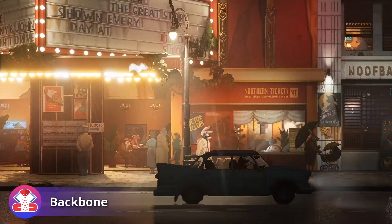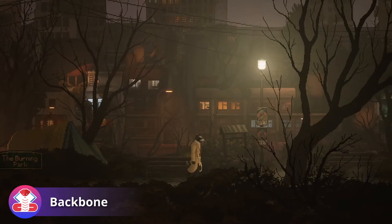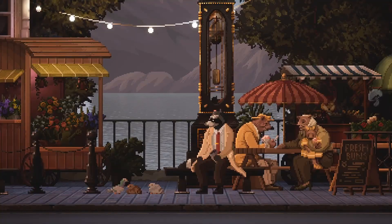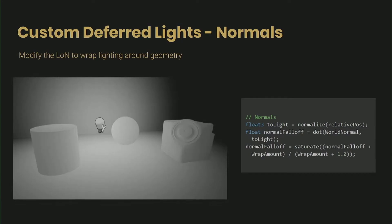Backbone is a post-noir narrative adventure that makes use of Unreal Engine's dynamic lighting and PBR rendering. The gameplay mostly focuses on storytelling and dialogue. At the Unreal Indie Dev Days 2019, the developer Agnott held a speech that goes pretty deep into technical details and the techniques they use to make Backbone come to life.